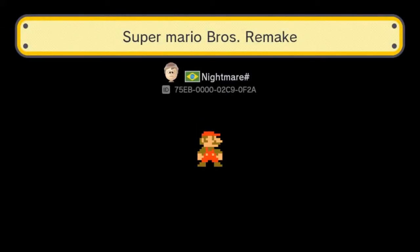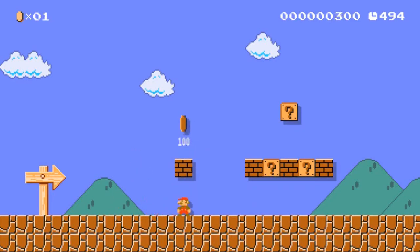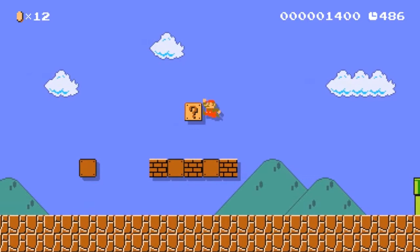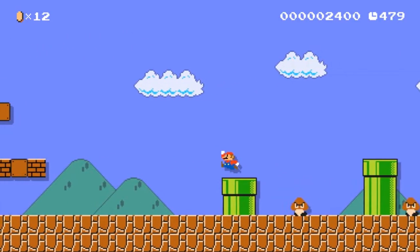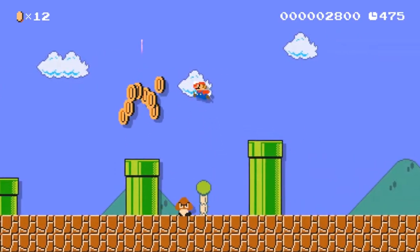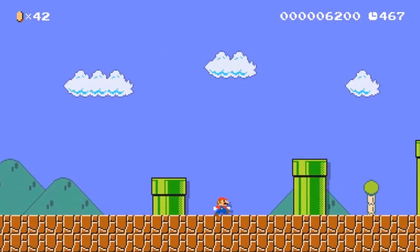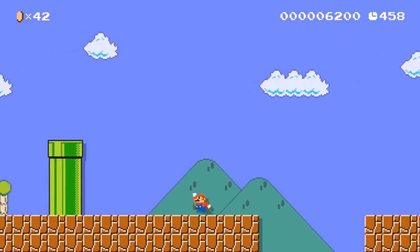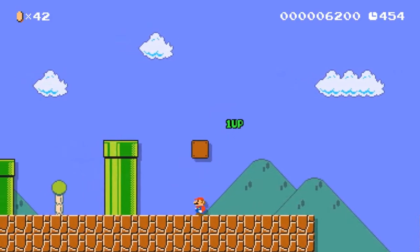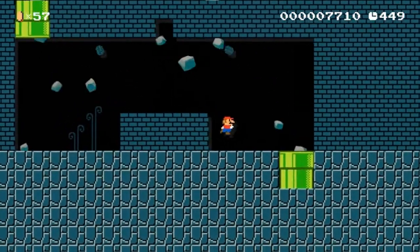Super Mario Bros. Remake by Nightmare Hashtag. It looks like he's trying to recreate 1-1, but I don't seem to recall this being a coin bank here, and the blocks are kind of low to the ground. Where's my mushroom? There it is — Mario became Mario! We have Goombas crying in agony. This is a remade version, so why not have a few changes here and there? Do we still have the secret one-up? Yep, there it is. So far it's a level that looks similar to the original, but not quite — everything's a bit lower to the ground.